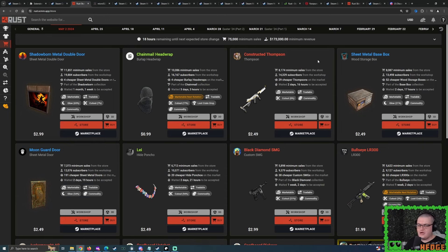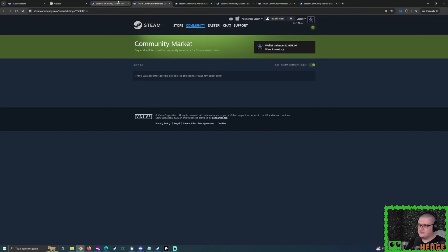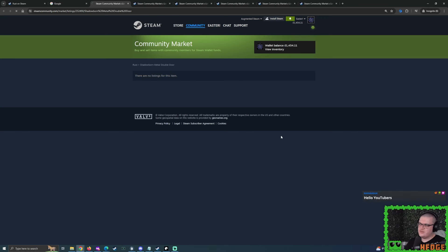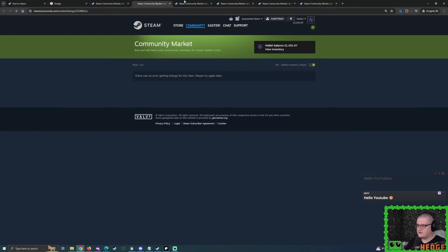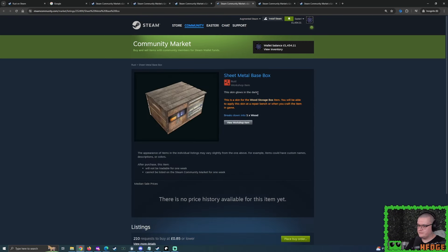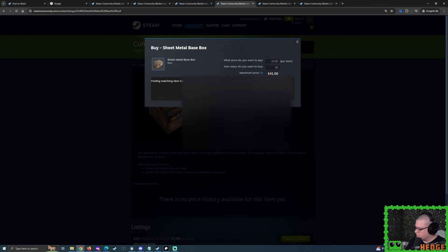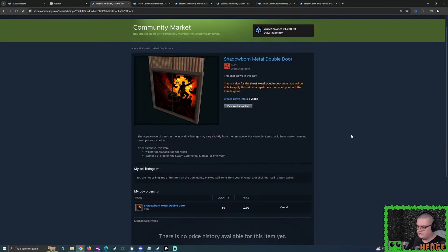We've pretty much said everything we need to say. I don't expect it to be an early Rust Store tomorrow — it'll probably be fairly normal, like 8 o'clock in the evening UK time. Let's skip ahead and do the buy orders. I'm going to be focusing on the double doors. I'll do a 0.80 buy order for 50, and then a second buy order at $2 for 50 of those double doors. For the Constructed Thompson, I ended up doing a $1.90 buy order — I may have gotten currencies mixed up but I'll keep it there for now.